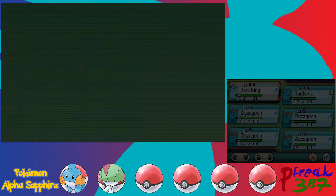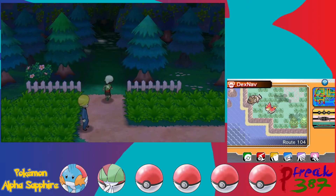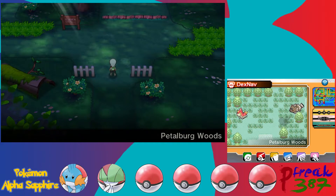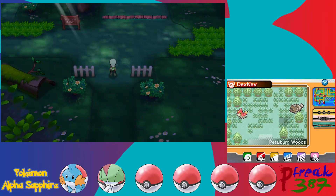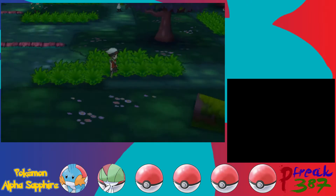Survey says nope, got nothing. The reason I have four Zigzagoons is that you have a higher chance of actually getting an item at the end of every battle with four of them. These Zigzagoons will not be our permanent party members — they're going to be replaced as we get newer party members. But we may be heading into Petalburg Woods. I really need Repels.